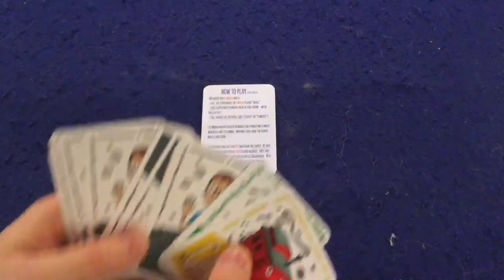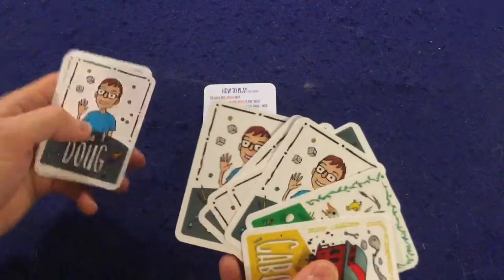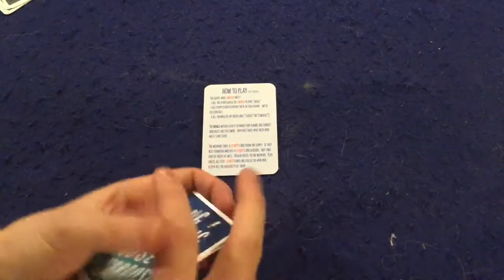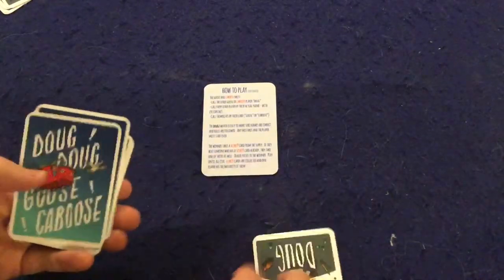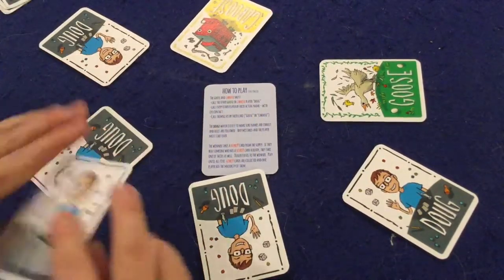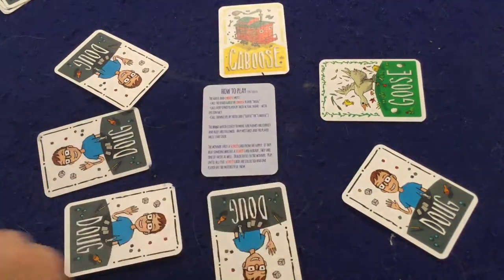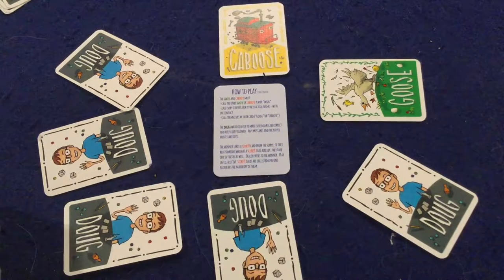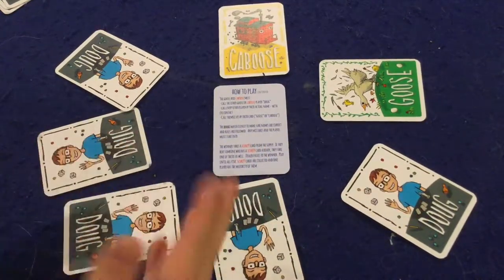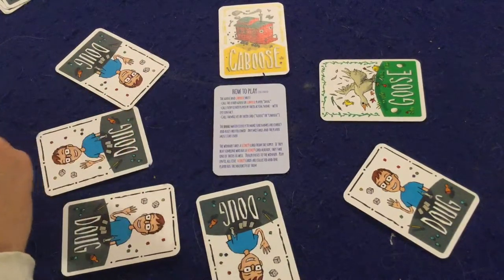When you get started, you use as many cards as you have players — so for seven players, seven cards — making sure to keep in the Goose and the Caboose. You mix the cards and deal one face up to each player. So there might be five Dougs, a Goose, and a Caboose. The Goose and the Caboose each have to make eye contact with the player on their left and say their actual name — not 'Doug' but their real name: Forest, Jimmy, Johnny, Mary, Carl.